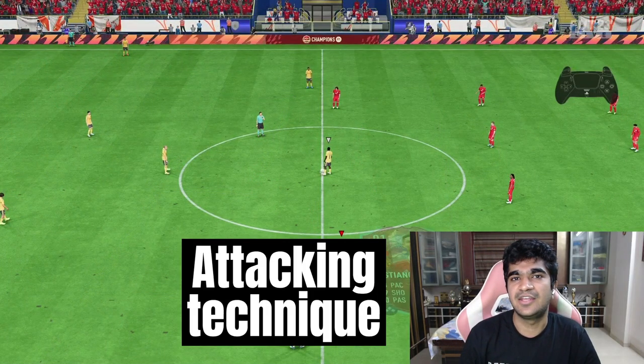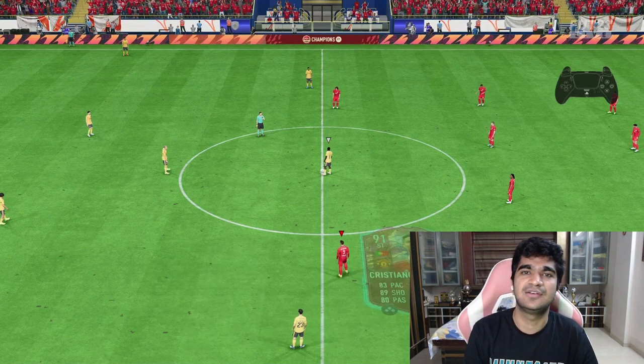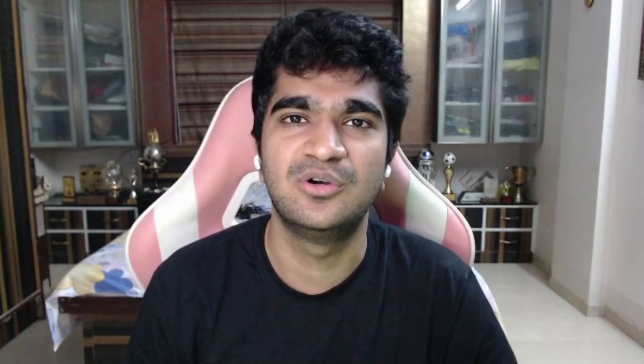That is the main attacking technique in FIFA 23 — down the byline. It's very important to stay composed, find the right man, and then move ahead from there. Do try this out in your gameplay and see how it works for you. If you liked it, do let me know. Thanks for watching, guys. Take care. Bye.